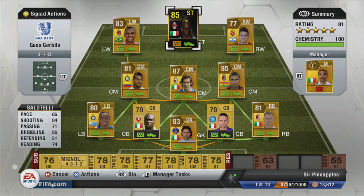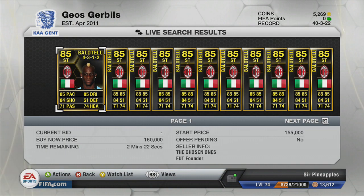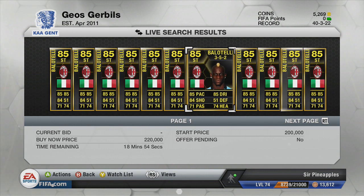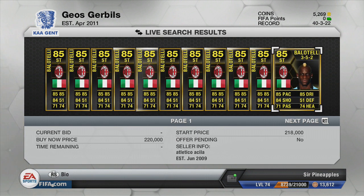I'm going to show you what his average market price is. Mario Balotelli ranges from 160,000 coins all the way up to 200,000 coins. Luckily I got mine for 151,000 coins, so it's quite a good deal for a player of his quality.